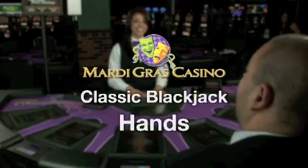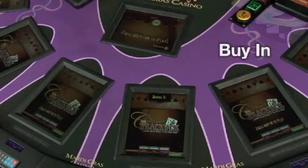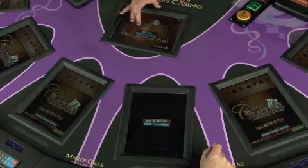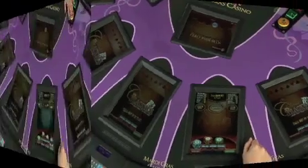To get started here at Mardi Gras with our classic Blackjack, you have to approach the table and buy in. Hit the buy-in button, give the dealer your money. The money is now on your screen, and now you're free to make whatever type of wagers you would like.